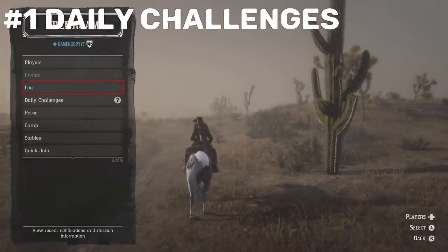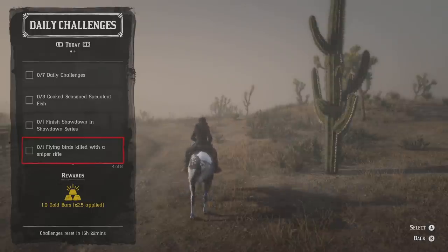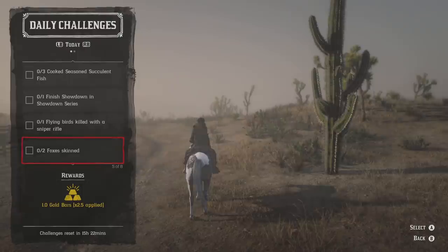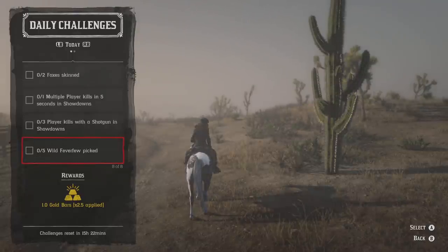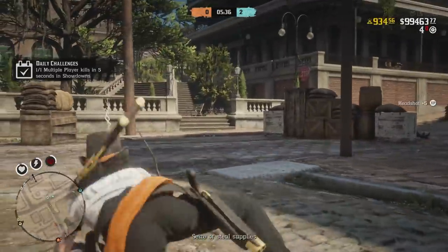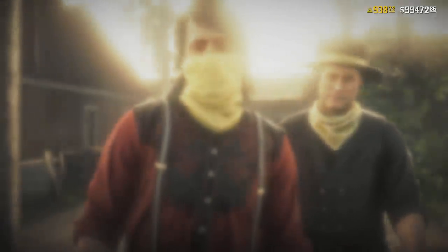Coming in at number 1, in my honest opinion, are the daily challenges. I love doing them and do them each and every single day. They are a significant value, especially right now. If you've completed 21 days of a streak in a row, you get a 2.5x multiplier applied. At 28 days of continuously doing them, you get a free treasure map — that's my number 5 option for free. As you can see, I got one gold bar for that one. Completing all of my daily challenges gave me 0.16 from the showdown plus 4 gold bars from my streak, after completing all seven daily challenges for today.